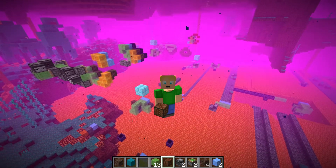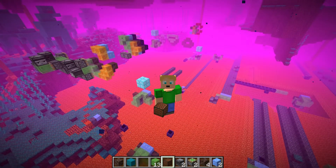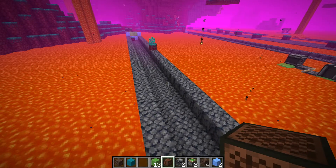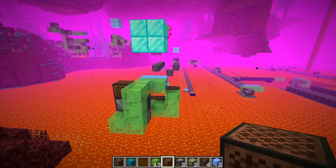Hey guys, I've been working on three automatic tunnel, bridge, and pathway building flying machines that are all the simplest and most compact I've seen on YouTube. The one I'll be showing you in this video travels through the lava oceans of the nether and creates a two-wide basalt bridge with handrails. It's all self-built by this flying machine right here, which is only three blocks tall, four blocks wide, and four blocks long.